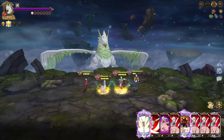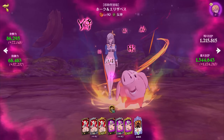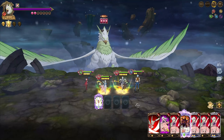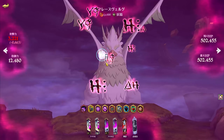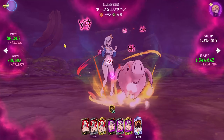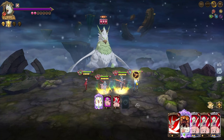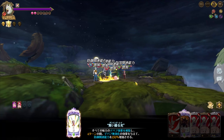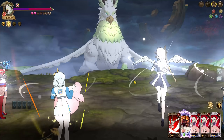I killed phase 2 by accident - god damn it. We have 86,000 attack but only 51 stacks. I did too much damage to him. We should be okay though - he should be removing Merlin's buffs and not anyone else's because he should be targeting Merlin since he attacks the character with the least HP, and Liz is definitely not the one with the least HP. As long as the attack buff stays on Liz we're good.